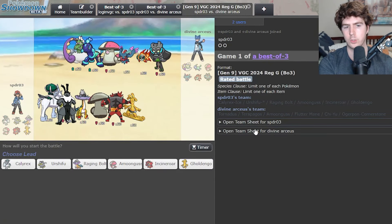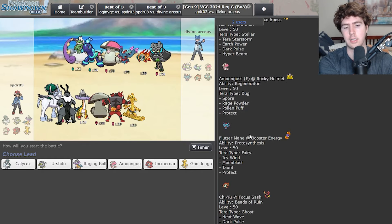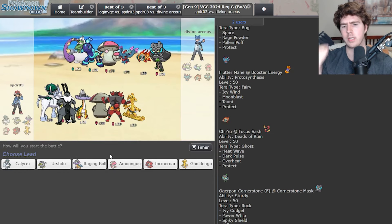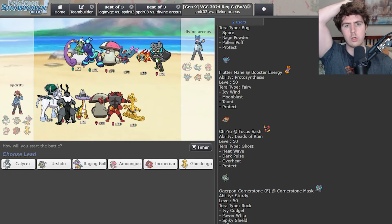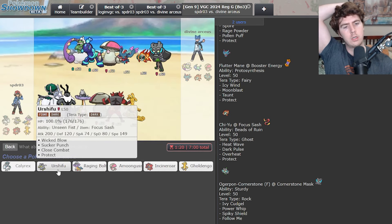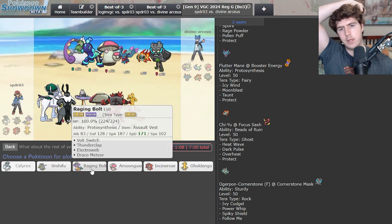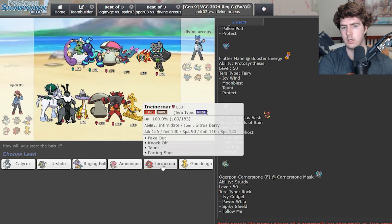Up against what I believe is Suicune's team. Unfortunately I think Marco lost this one in Top Cut. Taunt Fluttermane makes things definitely difficult, but we could always just lead our own Amoonguss. The issue is that Amoonguss makes things difficult for our Trick Room mode because they can always lead offensively and have Amoonguss in the back, so I can trade Spores in that case. I'm probably going to aim for that. I could also lead Raging Bolt, Urshifu, but if they lead the Rocky Helmet Amoonguss I'm kind of cooked against that.